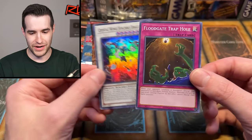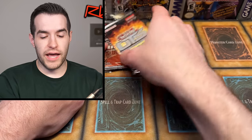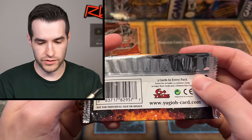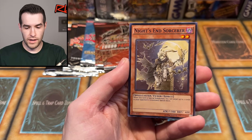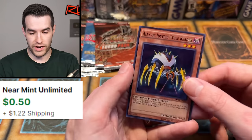Floodgate Trap Hole — a little dueling special right there — and a Crystal Wing, not Crystal Clear Wing. That's the Legendary Duelist Synchro Storm version. All the way back to OTS 3 — I have no idea because I was not around when this was going on. They don't tell you any ratios on here either, just how many ultimates are in the set. We have DD Crow — it's a good card. Night End Sorcerer, and Ally of Justice Cycle Reader. I can't imagine Ally of Justice is great.